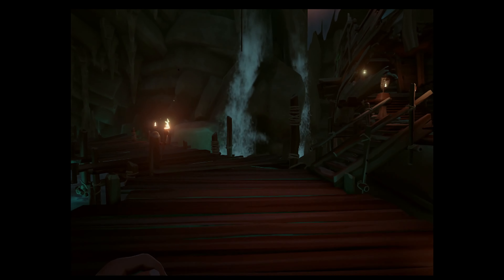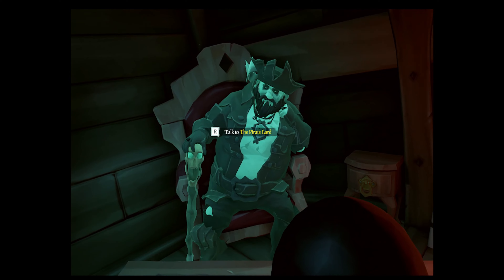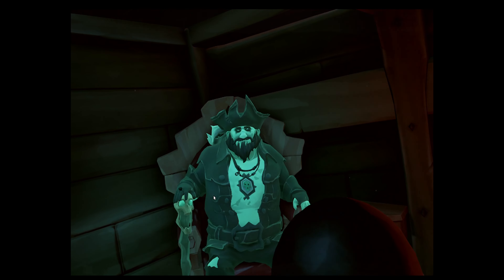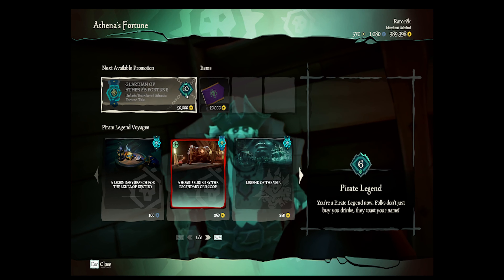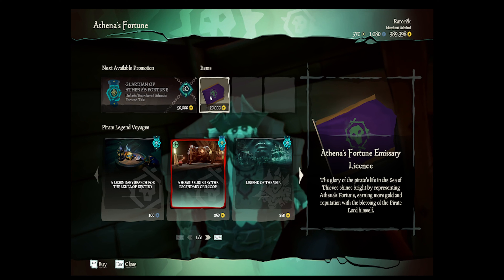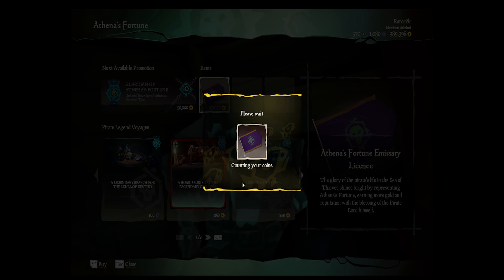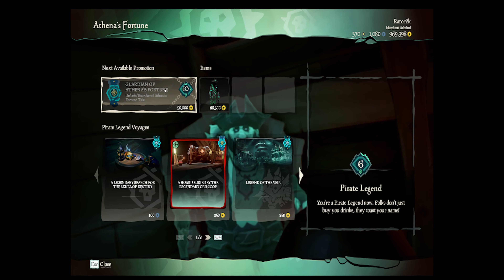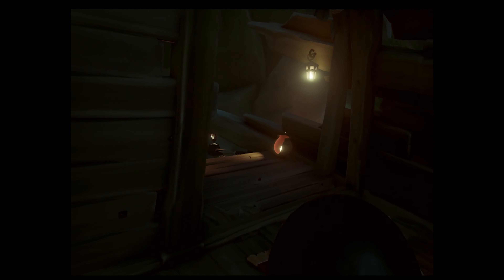Here is where you vote on voyages. You have to unlock the first part from the Pirate Lord himself. Talk to him, browse his wares, and buy upgrades. To raise the Athena's emissary flag, you first have to buy your license — it's 20,000 gold, which is pretty easy at this level. When you're a Pirate Legend at level 10, you can buy the Guardian's Fortune emissary.